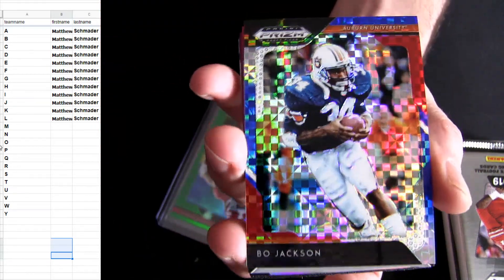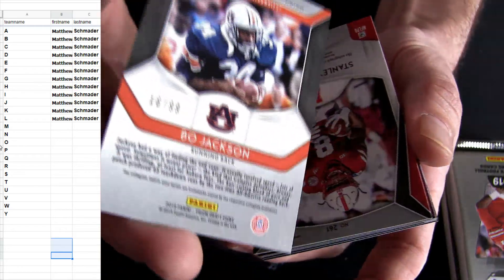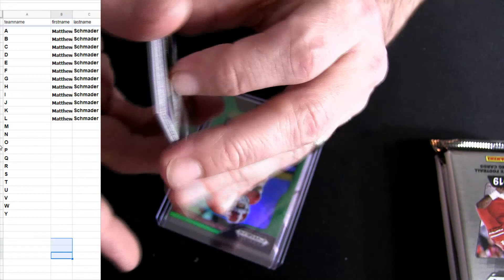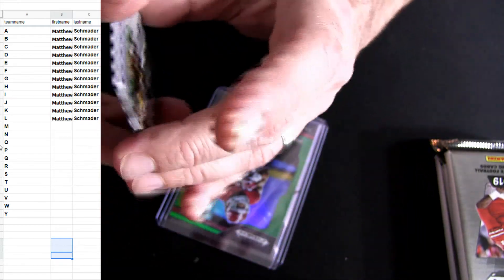Smith, Wentz. How about red, white, blue? Bo. Some Bo Jackson for you. 99 and Stanley Morgan. Bryce Lowe.